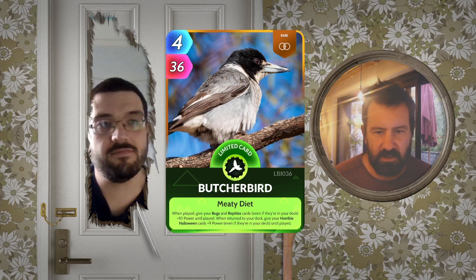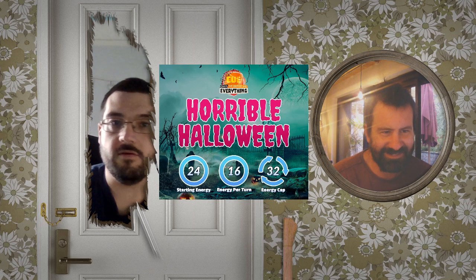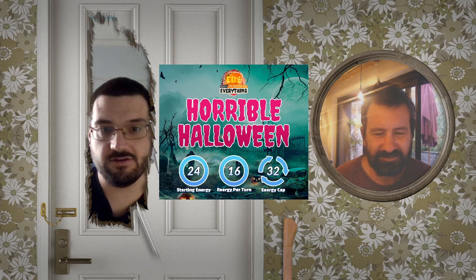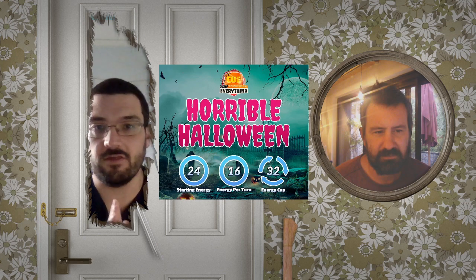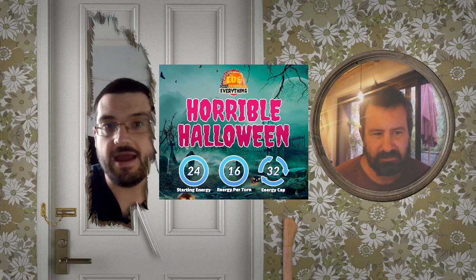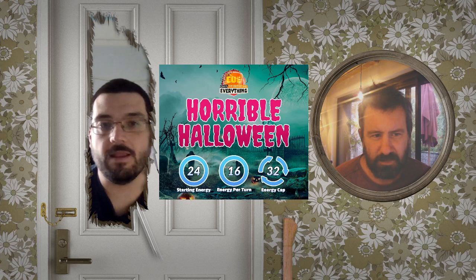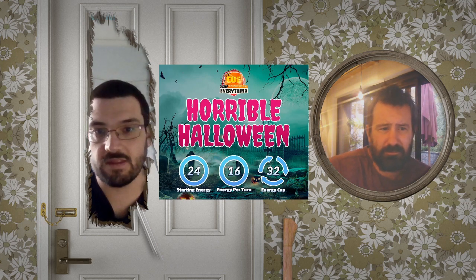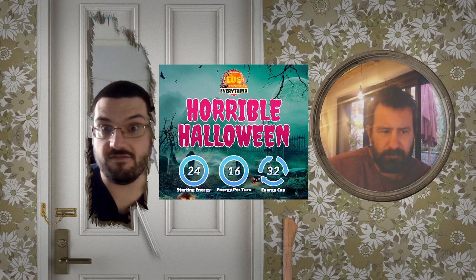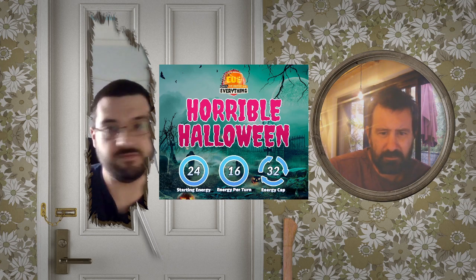Now tell everybody about the league this week. So Halloween — I've got to read out the rules. You get 24 starting energy, 16 energy per turn, and a 32 energy cap. So it's a good opportunity to play lots of big cards. Your power levels are: Horrible Halloween for the last week of the Halloween arena gets 65 power; Life on Land will get 20 power; Oceans and Seas will get 15 power; History will get 15 power; Science will get 10 power; and Space will get 10 power. So no Paleontology arena this week, which I think some people will be quite happy about because Paleontology is very strong at the minute.